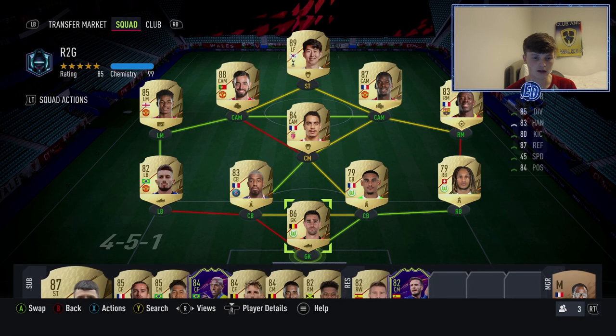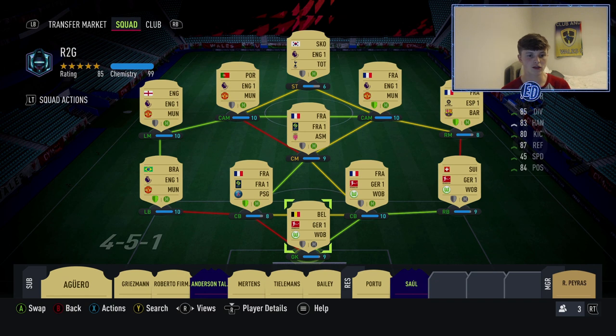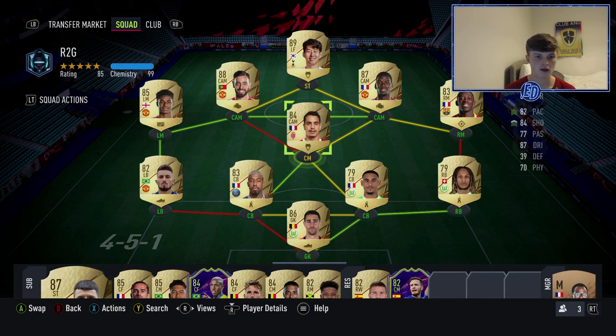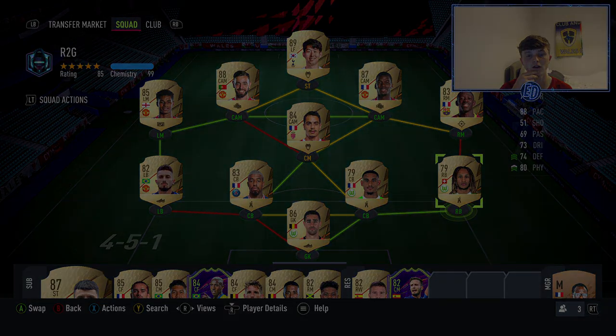That's the team! Donnarumma will give Kim Pembe two more chemistry points if you want. Or stick with Castillas and save your coins. Obvious upgrades: Mbappe for Ben Yedder — he'd fit in so well. Theo Hernandez or Mendy at left back for chemistry. Marquinhos alongside Lacroix, and Hakimi at right back. My next upgrades: Donnarumma, Marquinhos, Hakimi, and Mendy or Theo. Let's get into a game of Division Rivals!